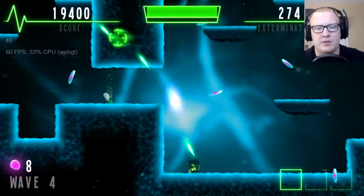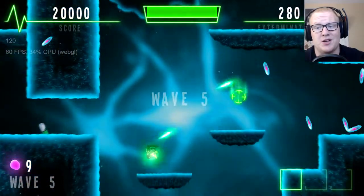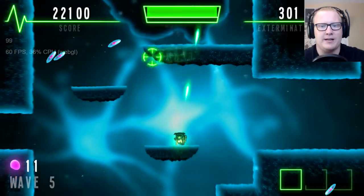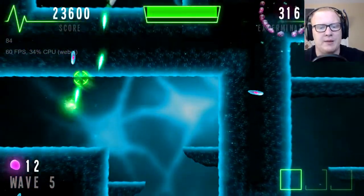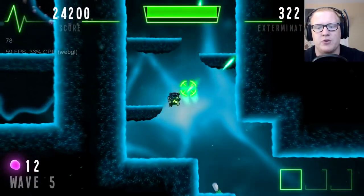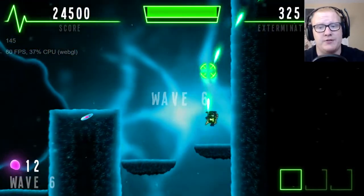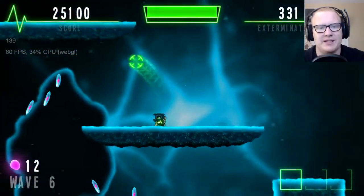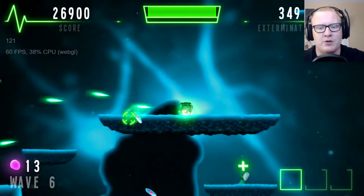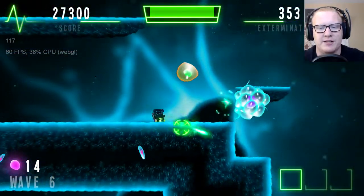Right now we have eight of those purple orbs, and you want to get as many as possible because the upgrades are really cool. This game was all made in Construct 2 — it's like a full-on game. Another feature I really like is level wrap: if you go all the way to the edge of the screen it teleports you to the other side, which is nice when escaping giant crowds of bacteria. This is definitely one of the most production-value-rich games we've played in the series so far.